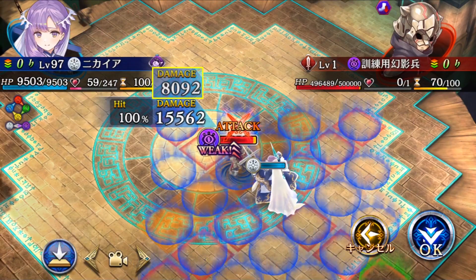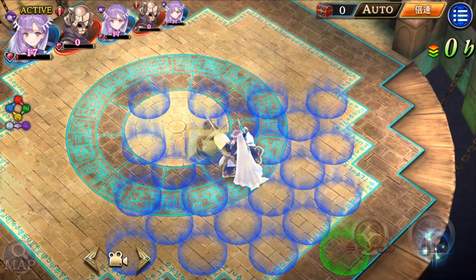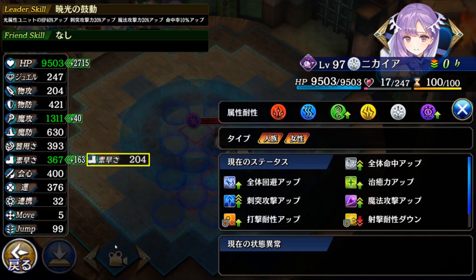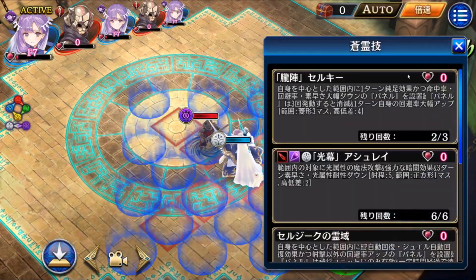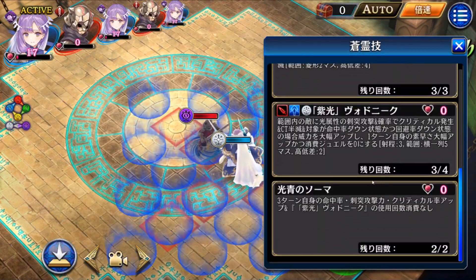After using the skill, she has speed up and jewel cost zero. The speed increase for one turn is huge. You can see the jewel cost is zero. So basically, if the opponent has the debuff, you can keep using this skill until there are no usages. Of course, if you're smart, you use the Berbell skill first, then keep using this skill and repeat with the jewel cost zero.